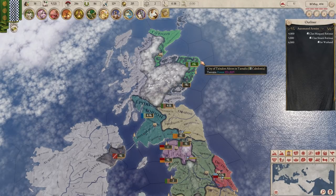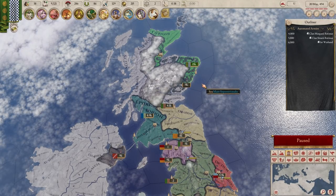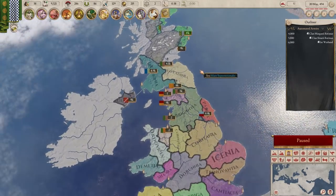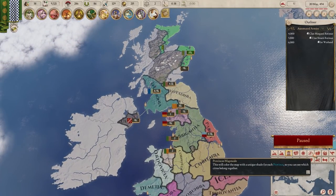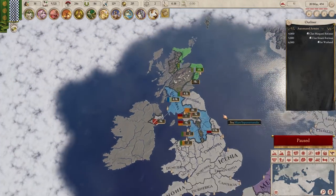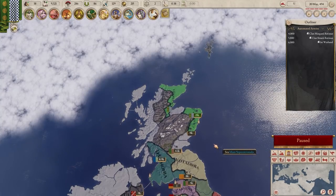They've all moved to a different province - they've tried to stay together but that one must have more supply limit. Is there anyone else we can attack? It doesn't show us possible targets on that map mode - I just thought I'd have a look.